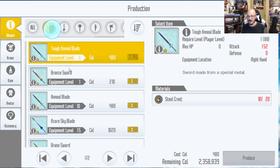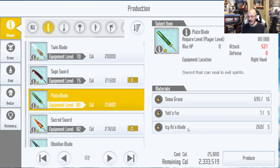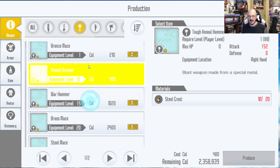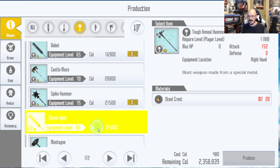If I was going to craft the sword, I would go over here, click on sword, on the plate blade, axe blade. And I think mace is... I don't remember which one's mace. But basically, you get the idea.